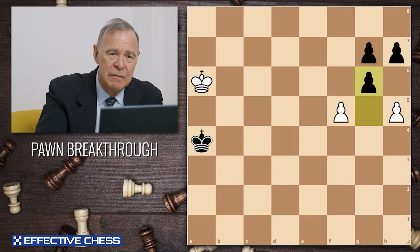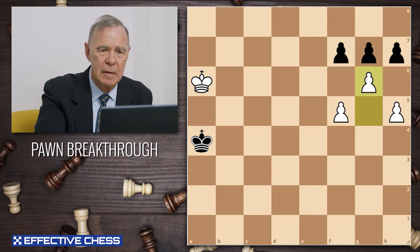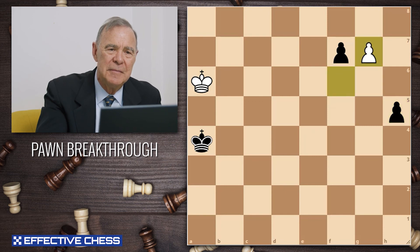What if black captures with the h-pawn? Well, push through on the opposite side, and whichever pawn black chooses to capture allows the other one to go free. It's a wonderful little breakthrough.